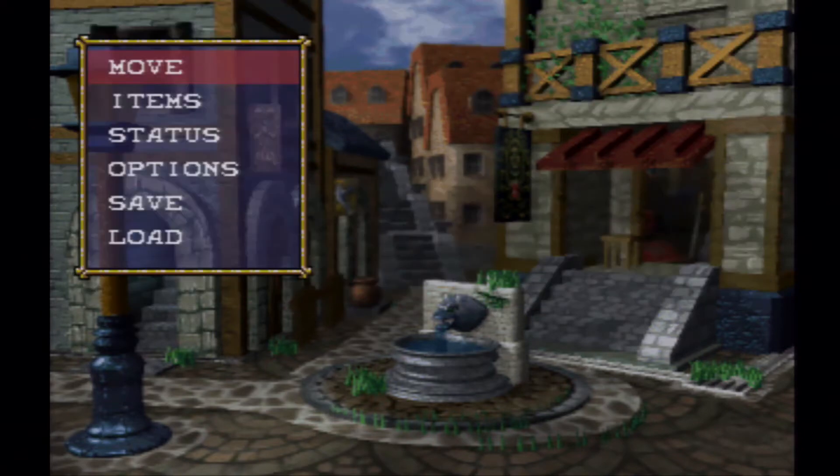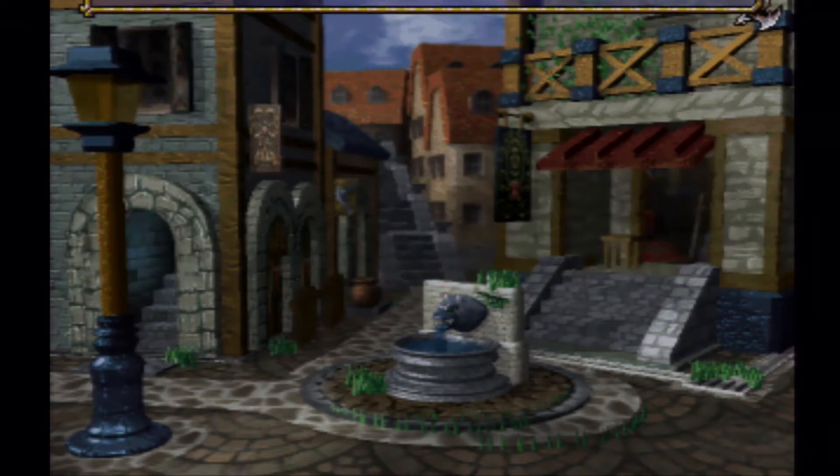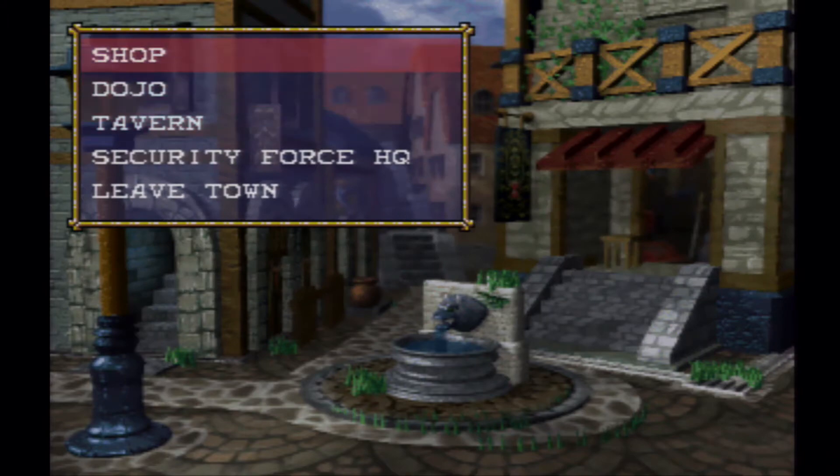First, let's go to HQ and give our report. But I want to go to the Tavern! I'll have a drink after we make our report. That'd be funny if you had like an angry expression.